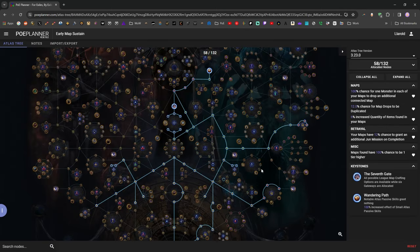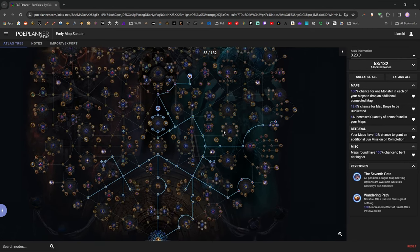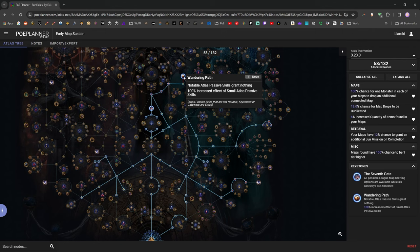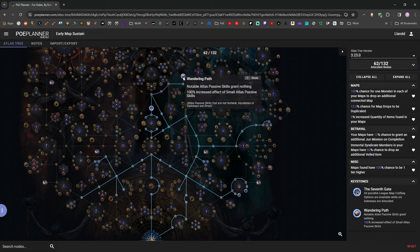Once we have all of these points - it'll take about 50 points so it'll take a little while - it becomes almost impossible to hit a stall point where you do a T13 map, get no T14 or T13 drops, and tumble all the way back down to T10. That is my early map sustain tree and I'll link it in the description. I take some Jun nodes - more betrayal mission chance - which basically compensates for not being able to take Covert Stakeouts. We won't stay in this Wandering Path tree forever; I basically just like to do this until I've gotten the two Void Stones.